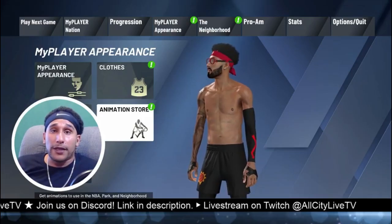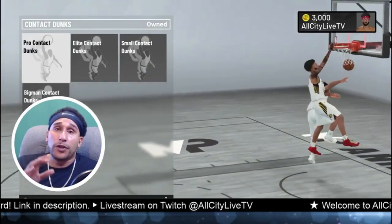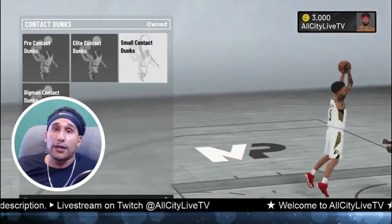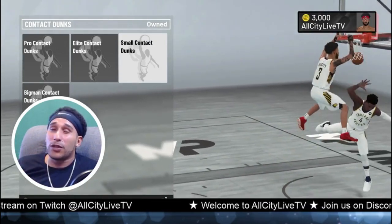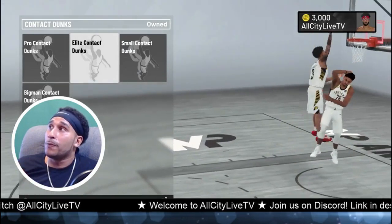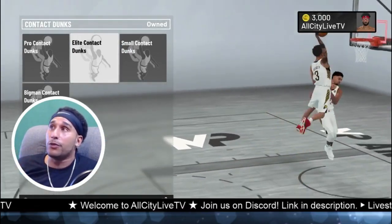I have a two-way playmaking slasher. The first thing you're going to want to do is go into your animation store. If you want to catch bodies out there, make sure that you have contact dunks equipped. Go into your dunks and layups and make sure you equip contact dunks, but you don't want to equip every single one. You're not going to equip small contact dunks — for some reason, small contact dunks are broken. As you can see in the animations, it takes long for him to actually lift off on that contact dunk, which is why it doesn't trigger very often. Elite contact dunks and pro contact dunks are your go-to, and if you notice the animations, everything is a straight-armed tomahawk. That's all you need.